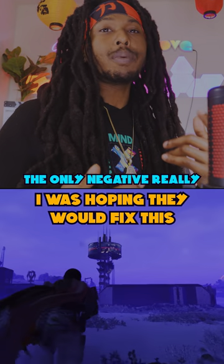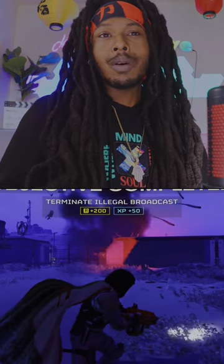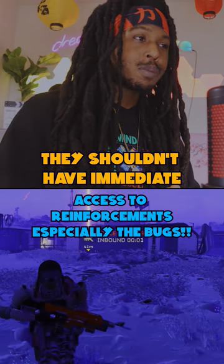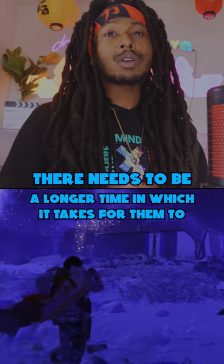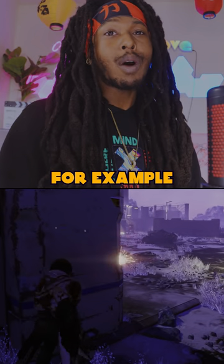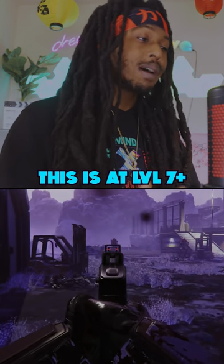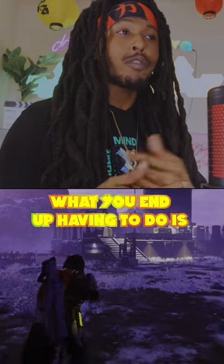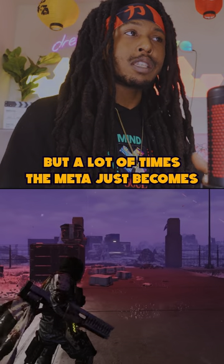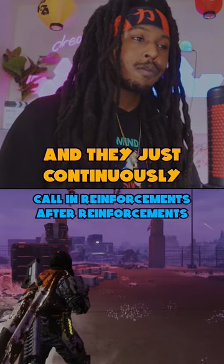The only negative really, and I was hoping they would fix this, is the endless enemy reinforcement loop. There needs to be a cooldown on the time in which enemy reinforcements can get ready. They shouldn't have just immediate access to reinforcements, especially the bugs. There needs to be a longer time for them to call in reinforcements. I hate when I kill the bugs right as it calls in the reinforcements, but then it spawns millions of bugs back to back — this is at level 7 plus. What you end up having to do is just run from them, and the meta just becomes running just to kill millions of bugs as they continuously call in reinforcements after reinforcements.